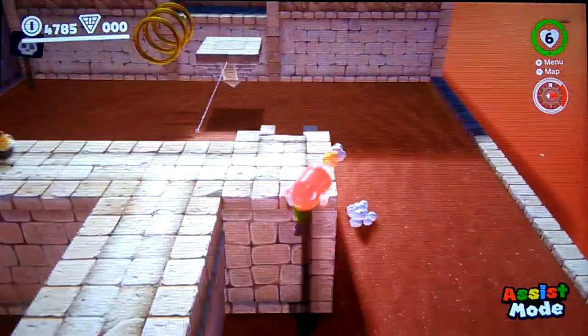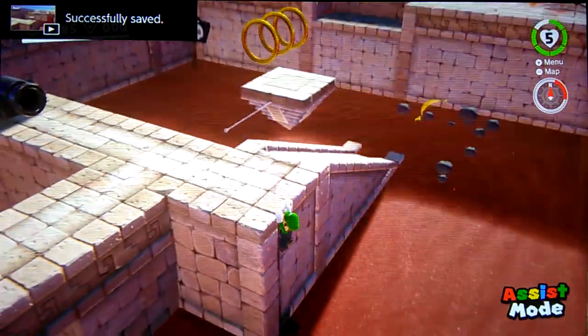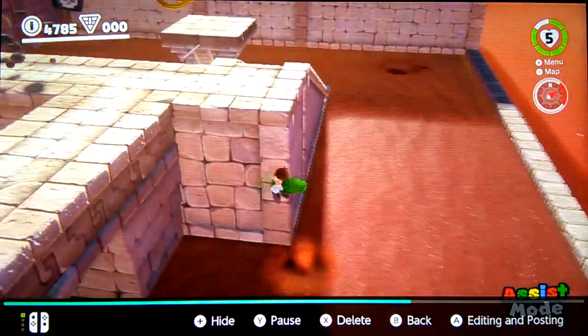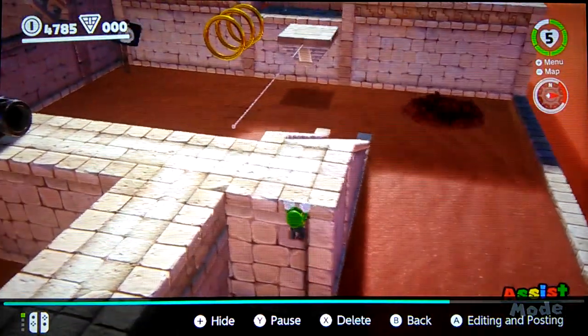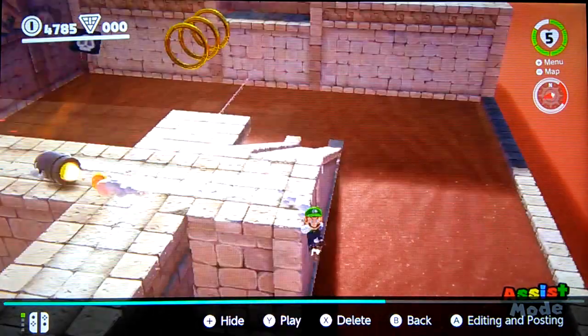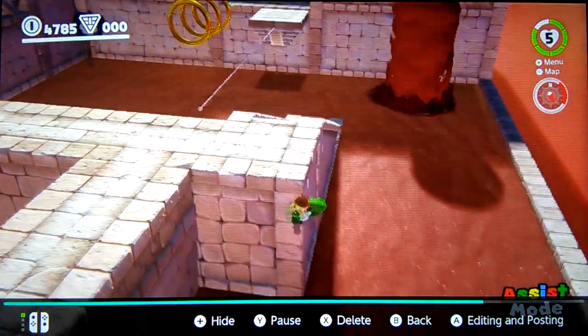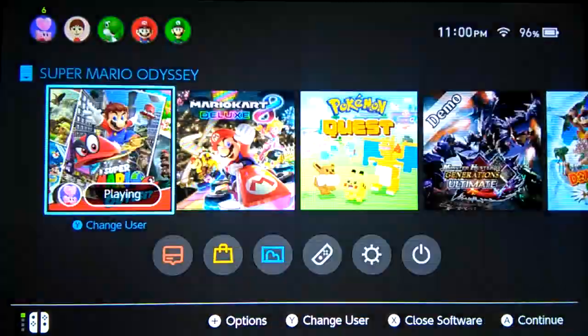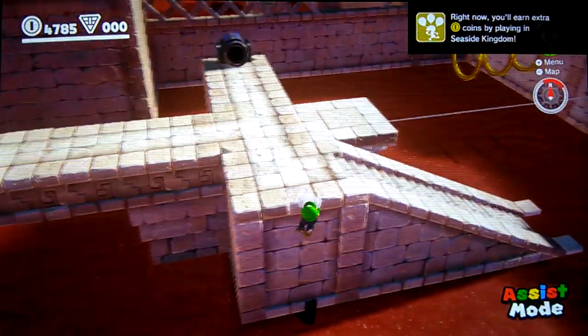I'm going to cut ahead until I get this. I finally got it. I'm going to show you the clip. So we're going to drop down, use Cappy, wall jump there, and make it up like that. And now we're ledge grabbing this side, then going over.